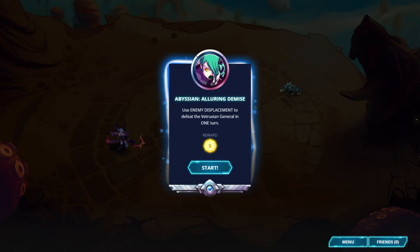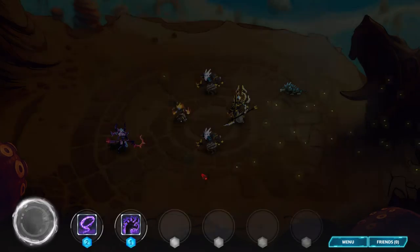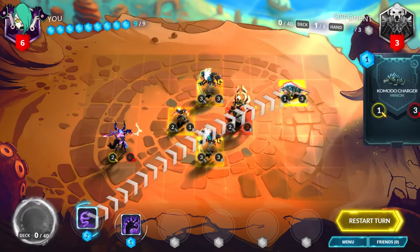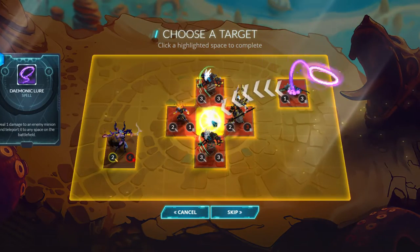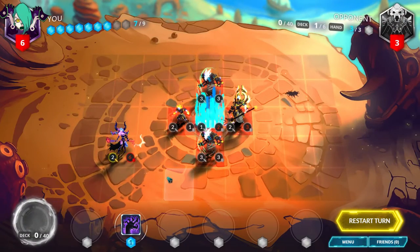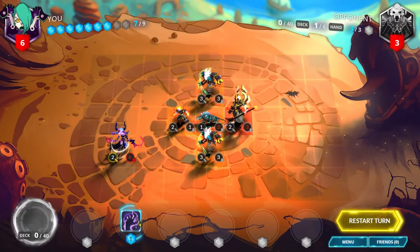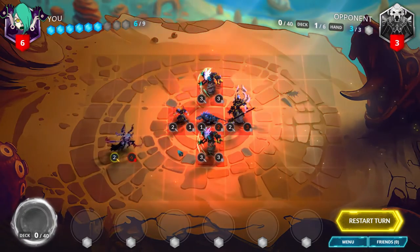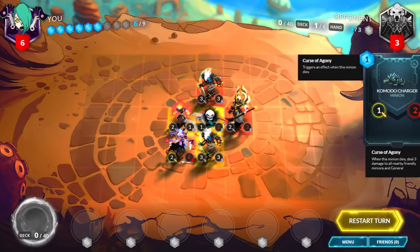Abyssian, A Luring Demise. Use enemy displacement to defeat the Vitruvian general in one turn. Play Demonic Lure on the Komodo Charger and bring it in between the enemy's minions and general. Play Grasp of Agony on it, move 2 forward with your general, and destroy the Komodo Charger.